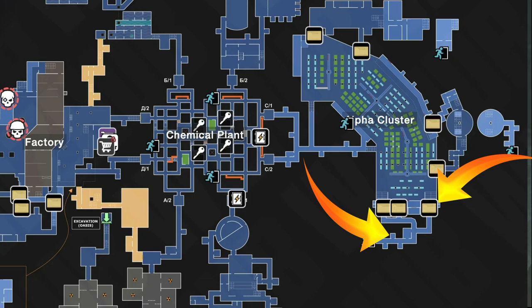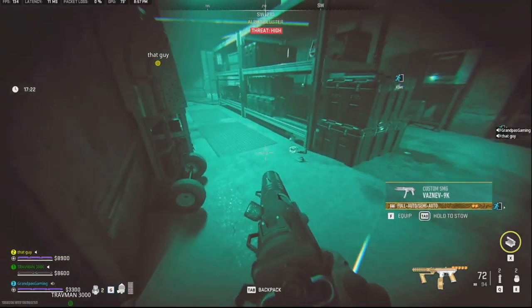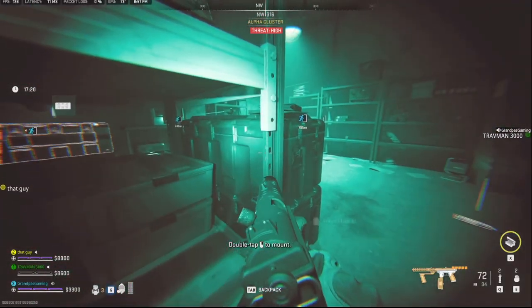Open any one of the doors — you're going to need your L2/R2 restricted key or a skeleton key. Once you're there, proceed down into this space; that is where the cache is located.